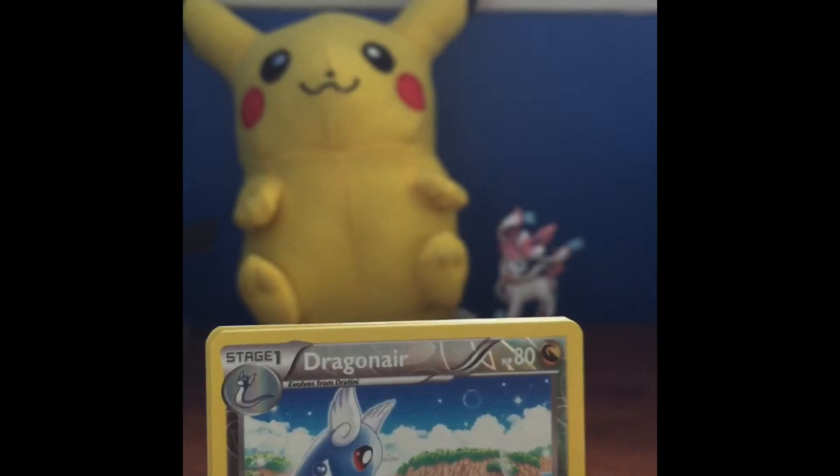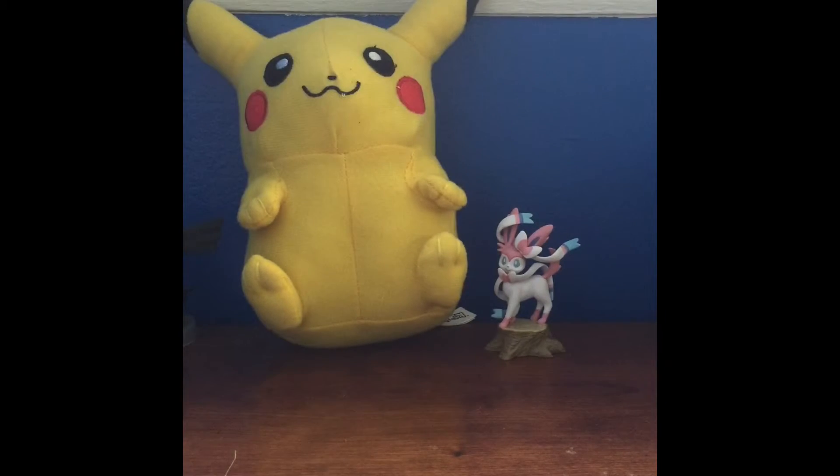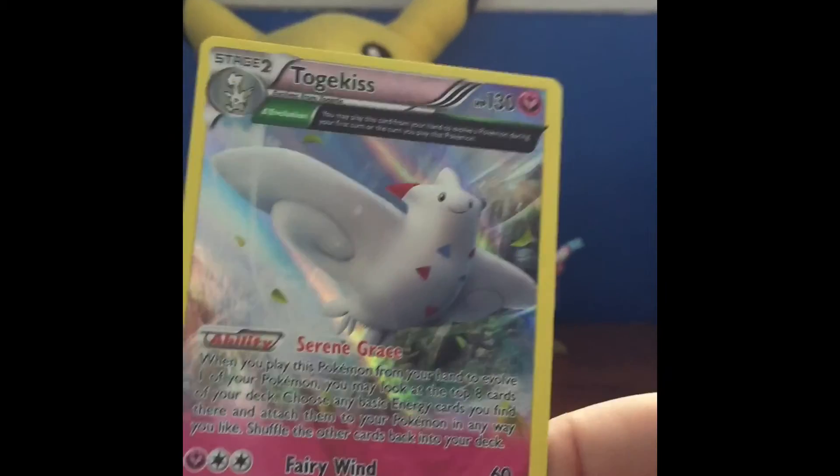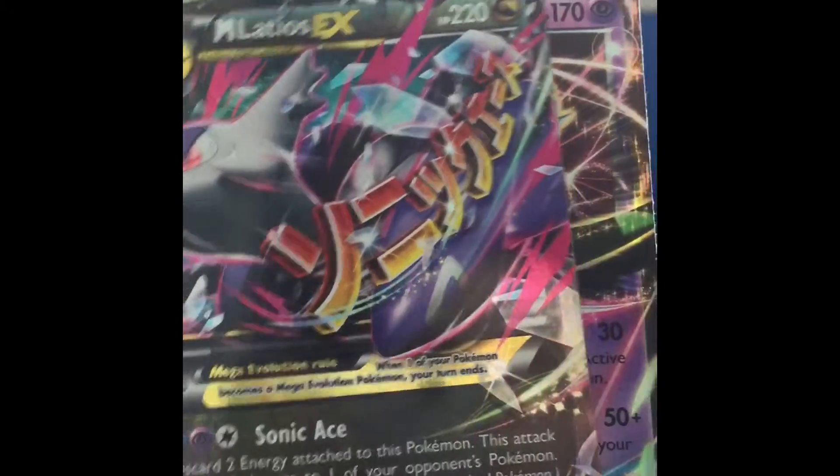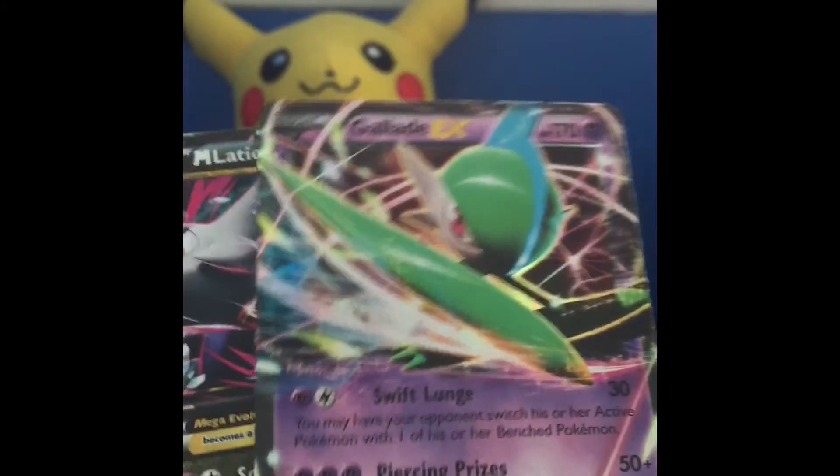We also have Natu, Sky Field, and Dustox. We have one holo card, which is our holographic Togekiss Ancient Trait. And we have our two EX cards: Gallade EX and Mega Latios EX. I have to say, not the biggest fan of the Gallade cards from this set, just saying. But anyway, that will be all for this video.